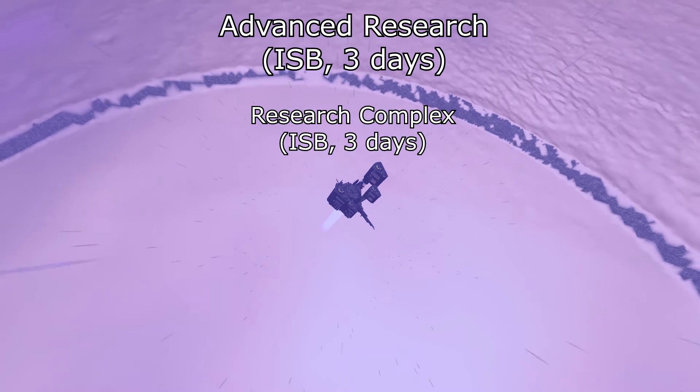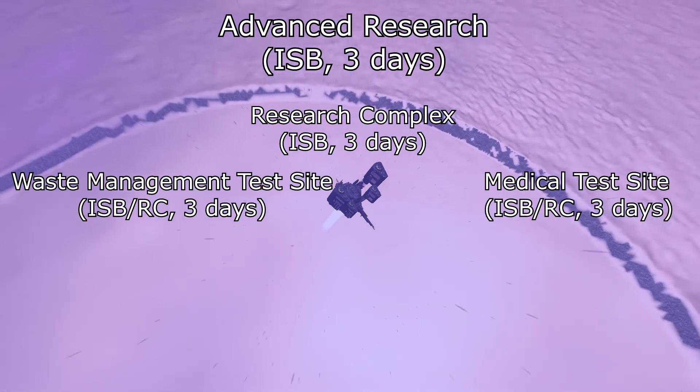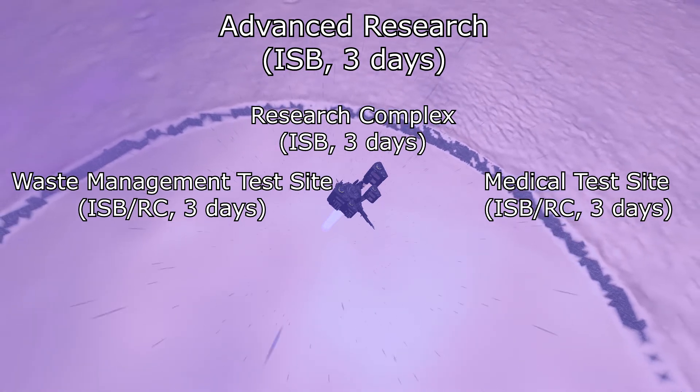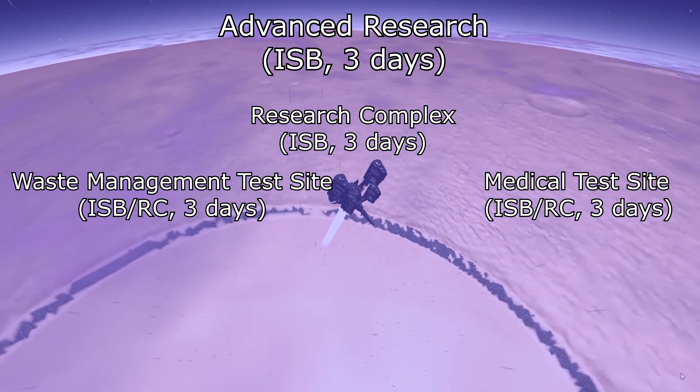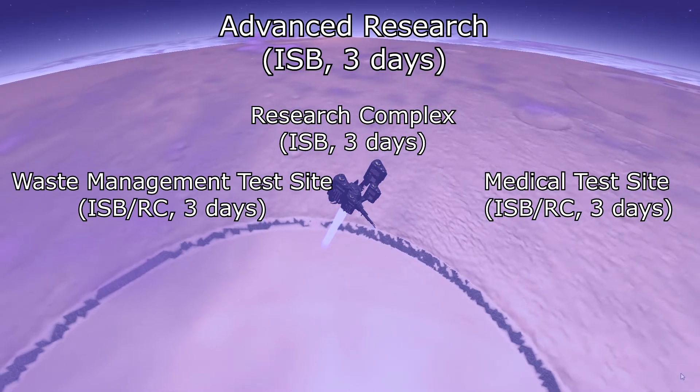Having both of these allows you to research the Waste Management Test Site and the Medical Test Site. You can research these at either your inner space base or at your Research Complex — it doesn't really matter. What I did was research both at the same time, one in the lab and one at the Research Complex.